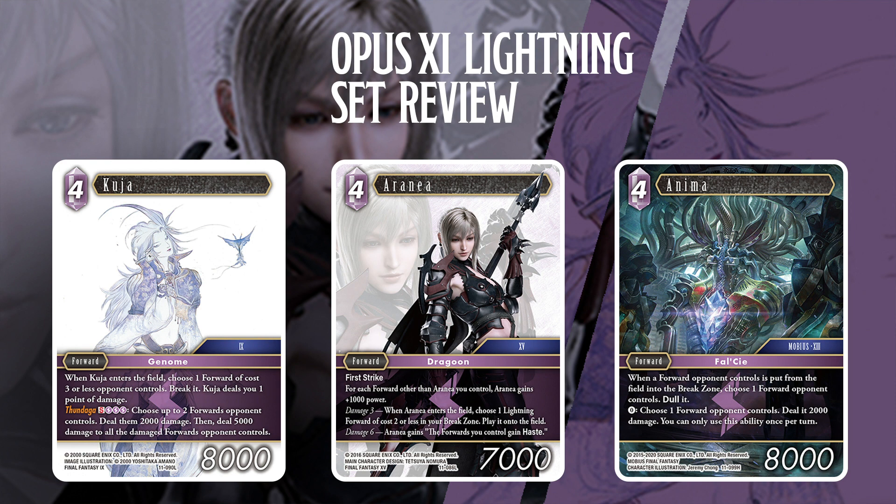Next is Aranea the Falci, a 4-drop forward for Mobius Final Fantasy XIII-2. When a forward your opponent controls is put from the field to the break zone, choose a forward your opponent controls and dull it. And then for free — 0 CP — choose a forward your opponent controls, deal 2,000 damage. You can only use this ability once per turn. The first part is kind of like Amon. Amon was such a great card for dulling stuff, but now it's an auto ability — a reaction — so Aranea doesn't have to tap out. Aranea might be like a powered-up version of Amon.